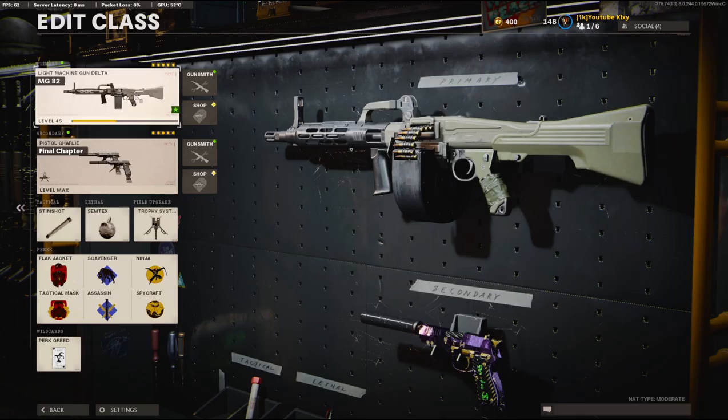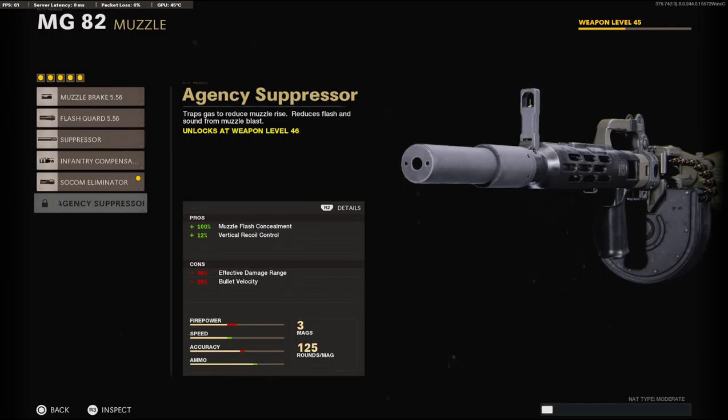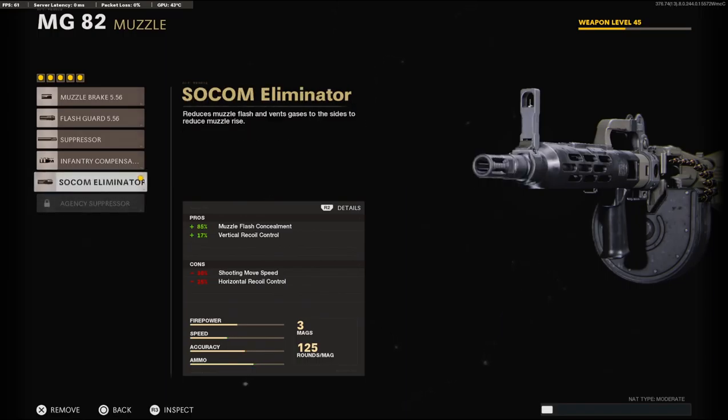So as you can see here, I do not have the MG82 all the way leveled up. But in the gameplay you can see that this class setup is really, really good, and I definitely recommend using it. On the muzzle, we're going to be using the SOCOM Eliminator for the 85% muzzle flash concealment and 17% added to the vertical recoil control. On the AGC suppressor, you do get 100% muzzle flash concealment, but it only gives you 12%, so I think the SOCOM is a lot better.